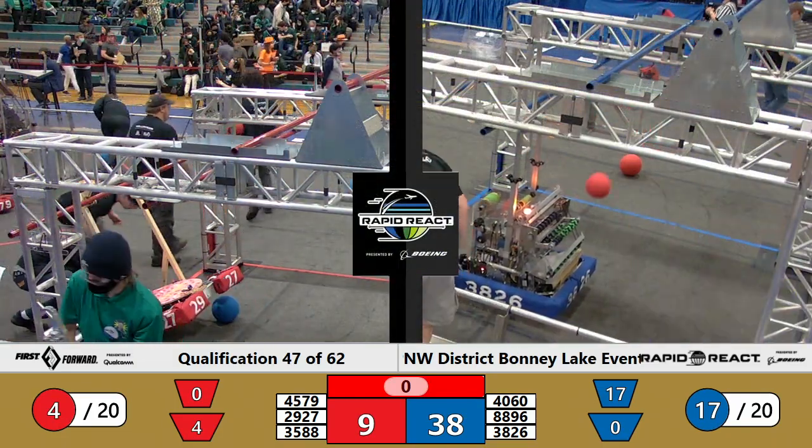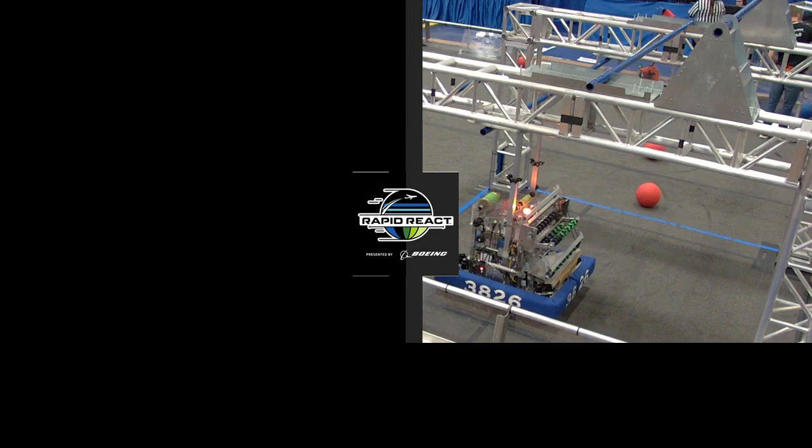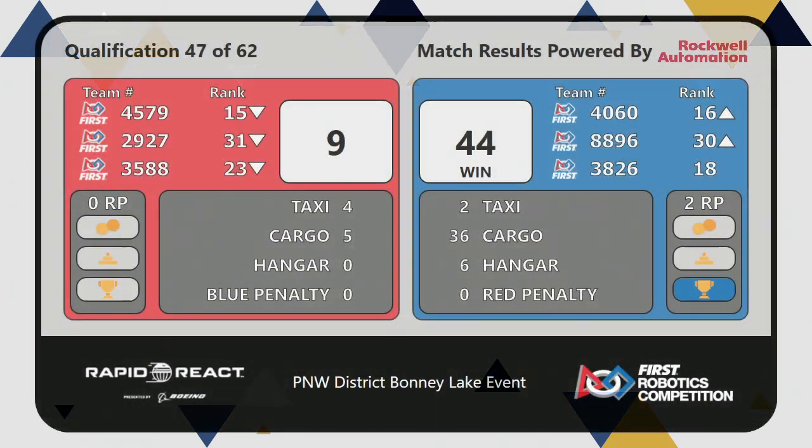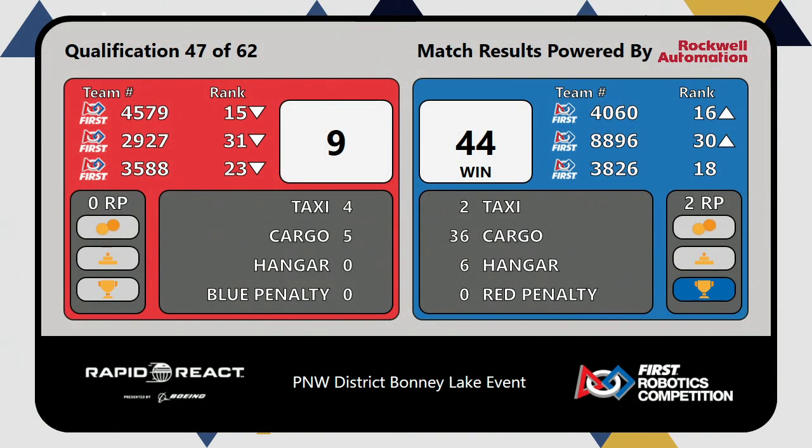Quick confirmation from head referee Andy Yeckel and qualification match 47 is official. It's the Blue Alliance taking it home. 44-9 is the score, two ranking points there. Surf holds steady at number 18, Bearcat up to 16, and 88-96 out of the cellar — they are now in number 30 ranking.